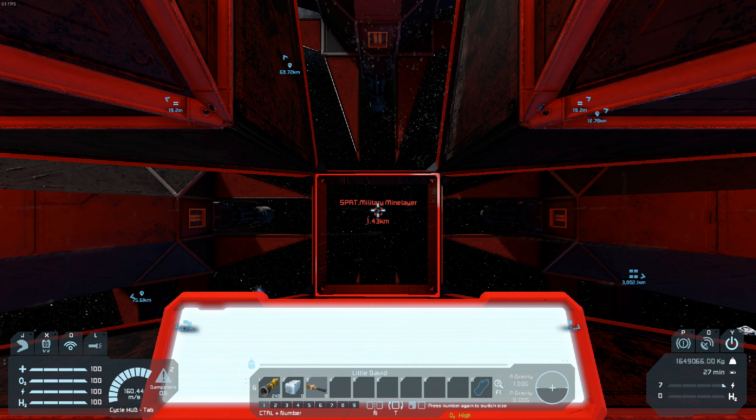Speaking of which, let's just ram this mine layer and just... Woop! Crunch! That's a lot of sparks. So you don't actually have to shoot things — if you know your target is unshielded, you could just do that and destroy everything.